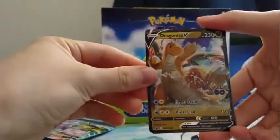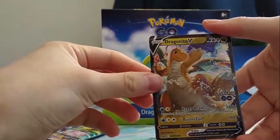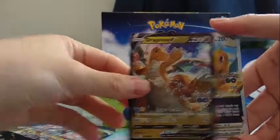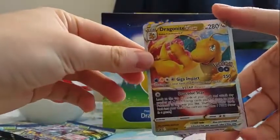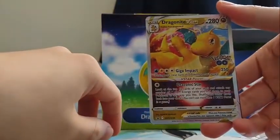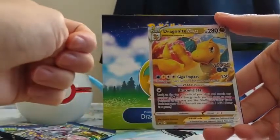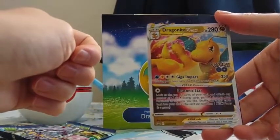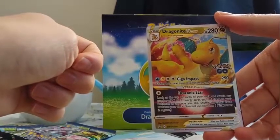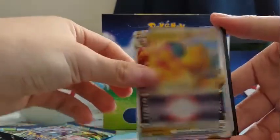We've got Dragonite — Hyper Beam, 60 damage, discard an energy card from your opponent's active Pokemon. And Buster Tail, three different energies, 160 damage. Dragonite V-Star promo, it has the Pokemon Go on here. Giga Impact, 250 damage — during your next turn this Pokemon can't attack. And Draconic Star: look at the top 12 cards of your deck and attach any number of water or lightning energy cards you find there to your Pokemon in any way you like, then shuffle the other cards back into your deck. It would be better if this were an ability, but this is a colorless attack.